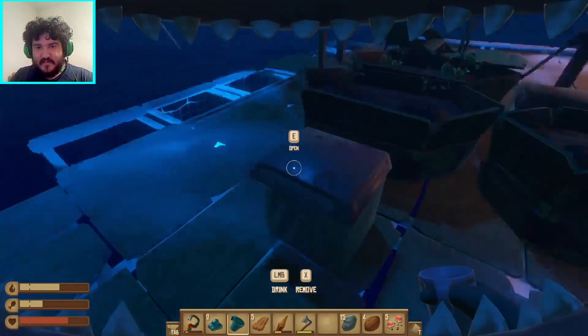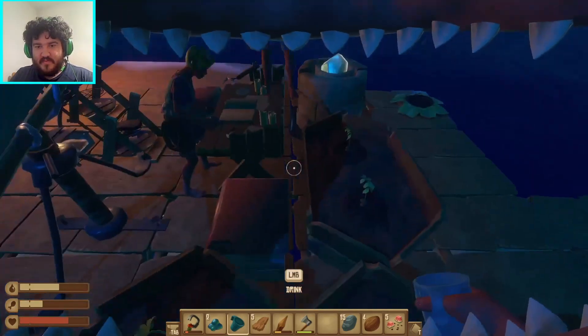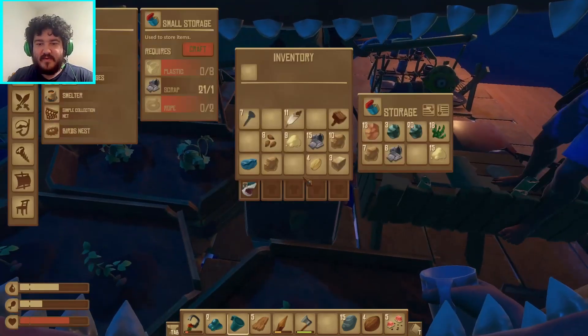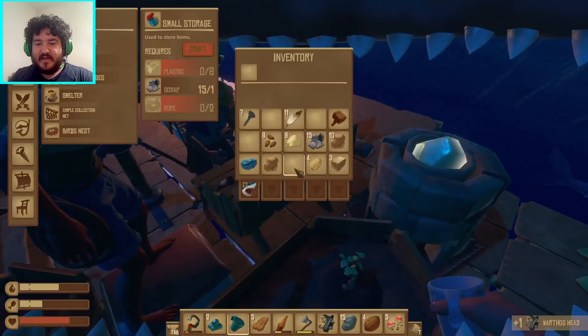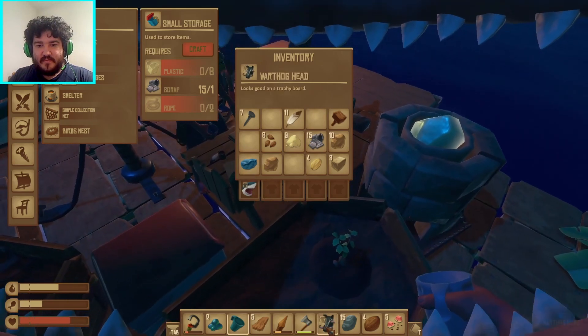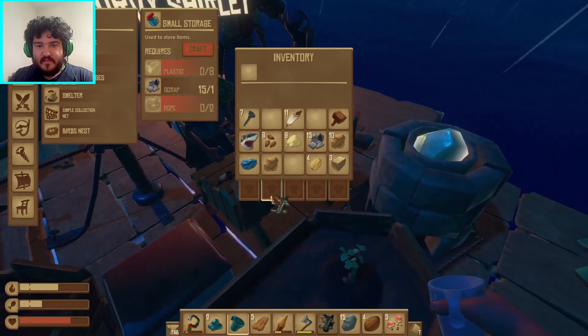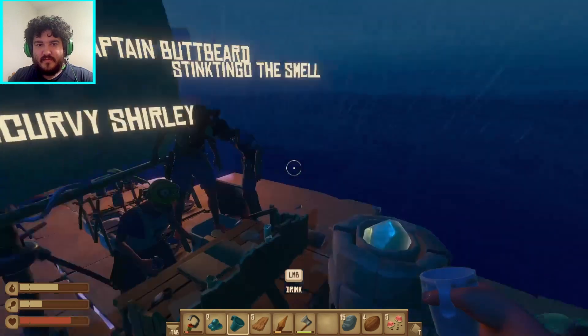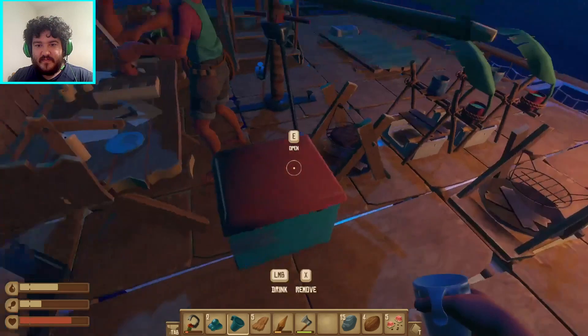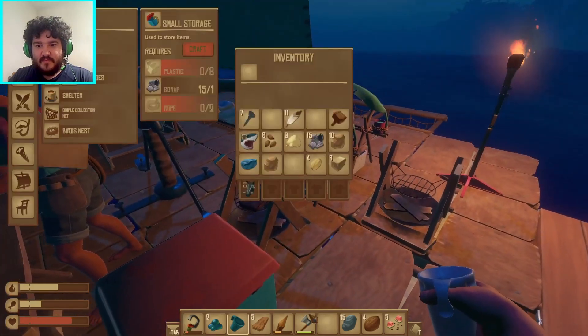How do you research something? You go to the research table, put an item in, and it will unlock everything they can research from it. Oh, I thought you could do like the recipe in it. We should make another chest.